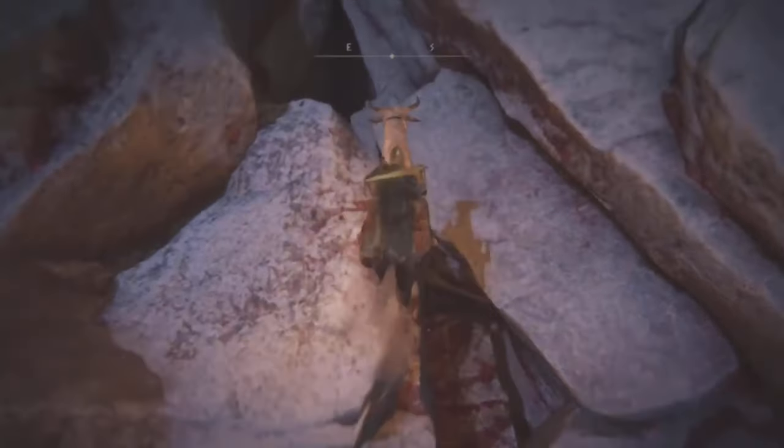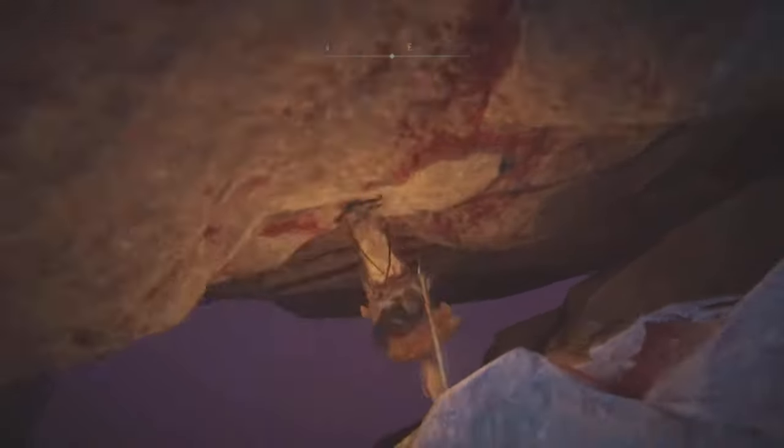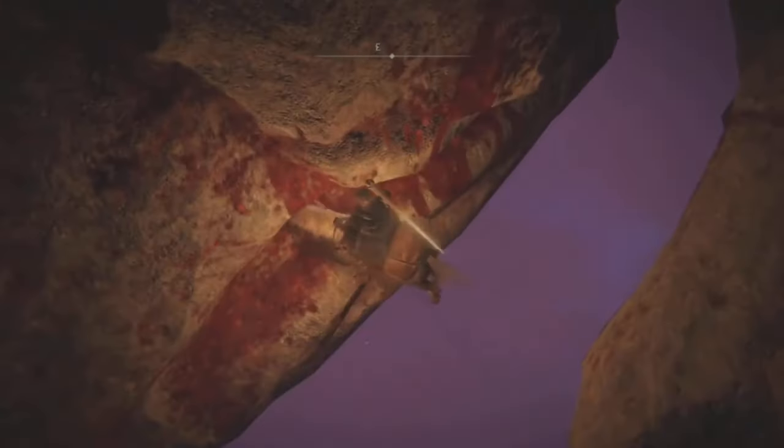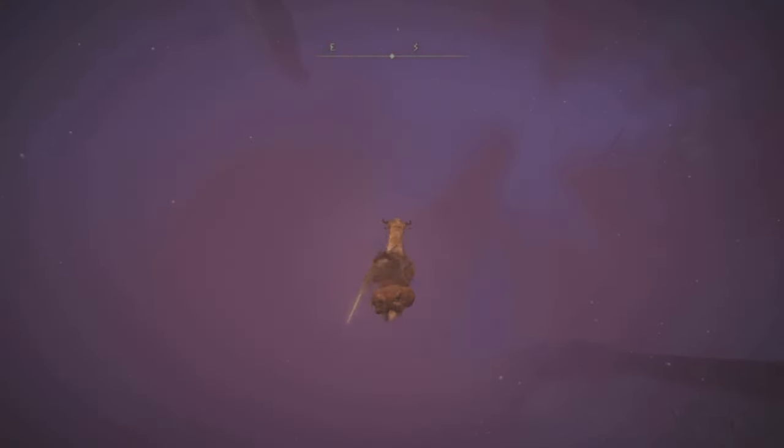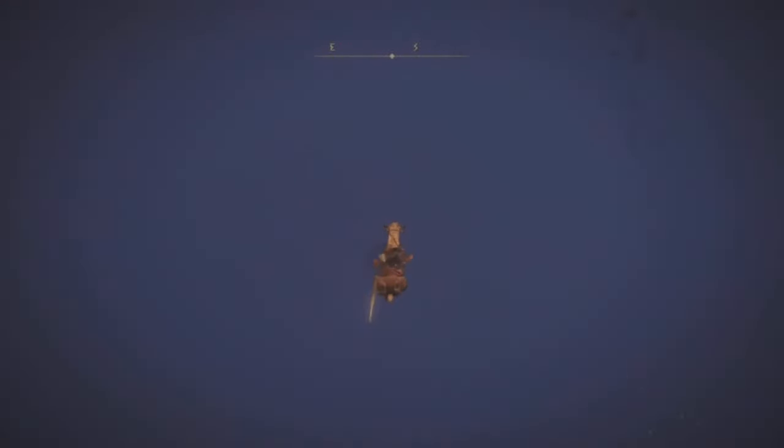You might have a few issues with this, but no worries — that's why I make these videos. From here, you're going to drop down, and once you get to the last little bit of rock, you want to jump out, double jump, and start swinging that sword. The reason we are swinging the sword is to make sure the death animation doesn't happen. If you stop swinging your sword, you will die. Keep swinging so you can break through the map, and you will start getting runes in about a minute and a half. It's basically killing all the enemies in the area.